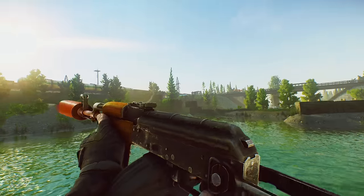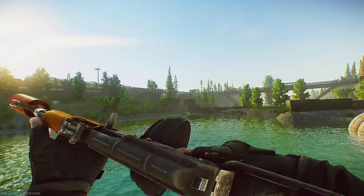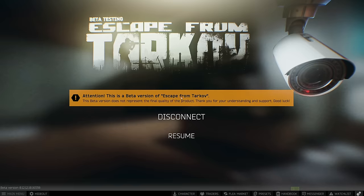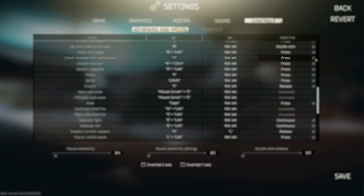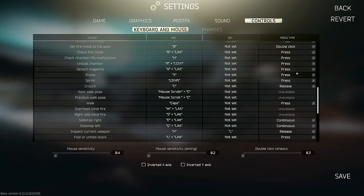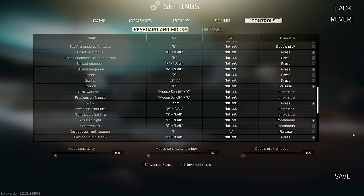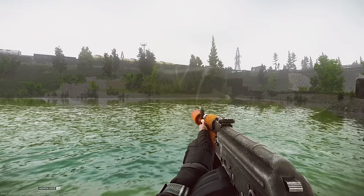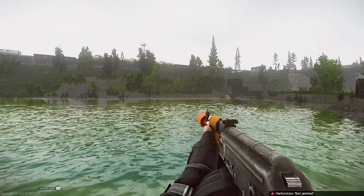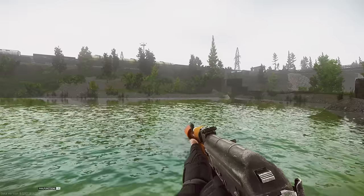So how do we fix everything with one simple key bind? Jump into the control settings — there are two things we need to set up. Firstly, the chamber check / fix malfunction button: set that to whatever you want and make sure the press type is on press. Secondly, inspect current weapon: make sure this is on the same key as check chamber, but set it to release. Now, whenever you have a malfunction, all you need to do is press that one hotkey and it'll inspect the issue, then press the same hotkey again to fix it. My preference is to put it on H because it's convenient, but you can put it on whatever you like.